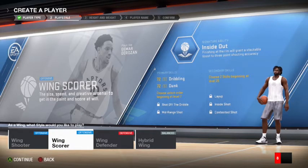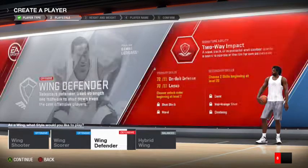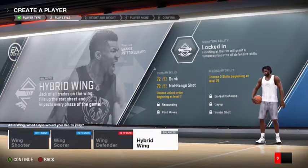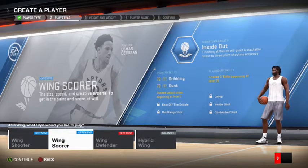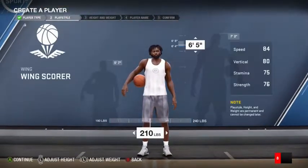Then we got the Wing Score — I played Wing Score before and I was a beast. Dribbling is one of the primary skills, and I think this build can already break ankles. So I don't know — let's test out the height and weight for Wing Score right now.